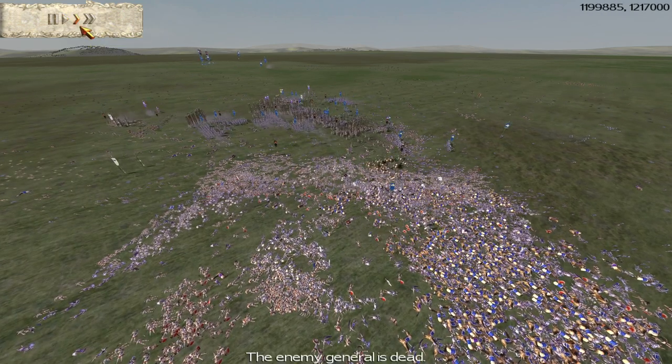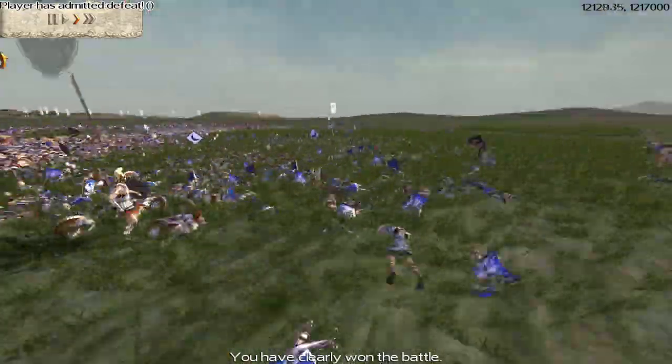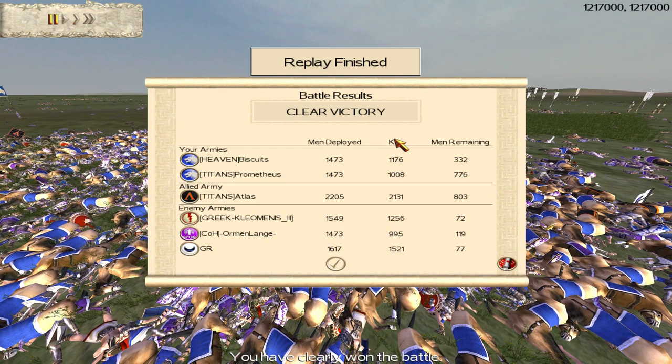The kill count is going to be really close — even though we've got quite a few men left standing, it was a great battle. Greek Leonidas got nearly 1,600 kills, Orman Lang about 1,000, Greek Cleomedes about 1,300, and myself and Odin about 1,000 each. The star of the day was down to Titans Mohammed — he did really, really well. You're going to find it hard to find better battles or better tactics for 31k on YouTube. It was some really good players taking part, and everything happened in really close proximity to one another.